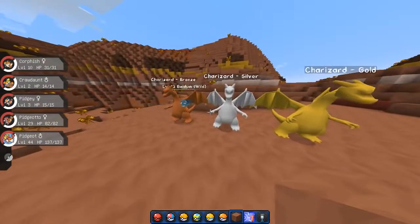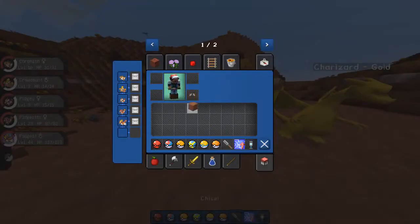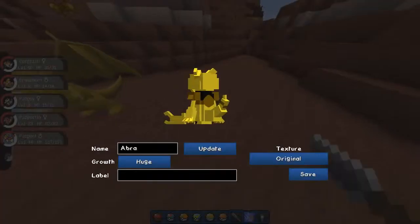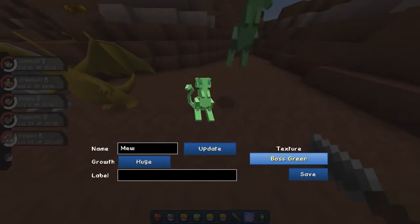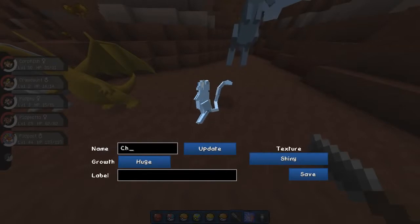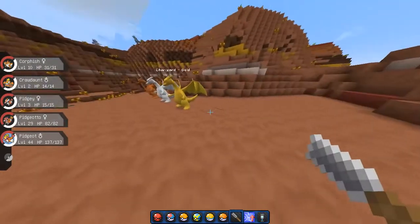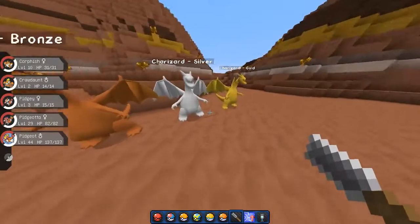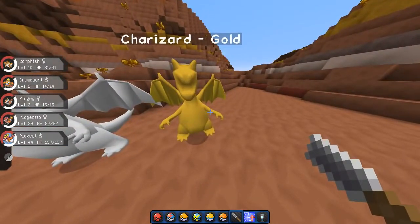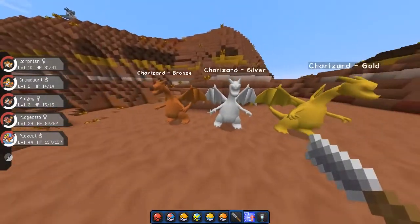Pixelmon have had statues for a while. I've never actually looked at them before — I didn't know how they worked or how to make one. Before you had to type a command, but now they've actually added a chisel item which enables you to create any statue. If I wanted to make, let's say, a shiny Charizard — because a shiny Charizard just looks super awesome — you save it and you've got a Charizard here. Also in this update they added bronze, silver, and gold textures to the statues. I'd recommend going to Google how to make the chisel, as the update was just released and I couldn't find a recipe.